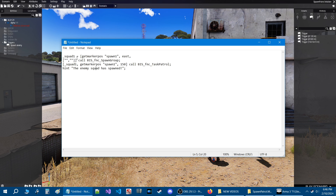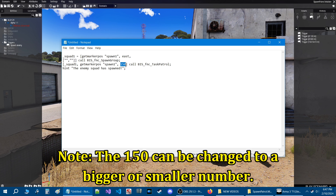Squad one is going to be the infantry squad that we're going to spawn — it could be one soldier, three soldiers, or even eight soldiers. They're going to spawn at a marker named 'spawn one', so the code gets the marker position of spawn one, which we have to create. The squad is going to be from the east faction. The next line has the class names of the squad. Once they spawn, they're spawned using the spawnGroup function — that's what 'fnc' stands for. Then the same squad, once spawned, will use taskPatrol to patrol around spawn one in a 150-meter radius.